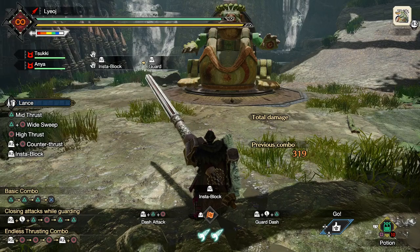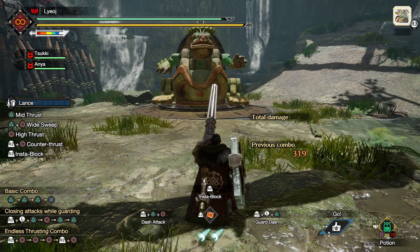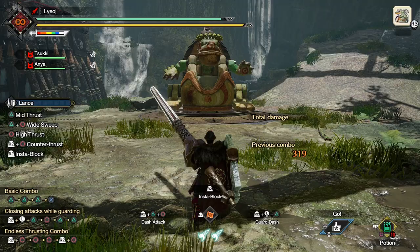Okay maybe I shouldn't hype this up too much. I'm definitely not the first person to discover any of this, but maybe some of you will at least be like, huh I hadn't even thought of using this move that way, and if so then I can feel accomplished. So let's just jump right into it — first off, have you ever considered using the sheathing retreat not as a retreat but as a gap closer?